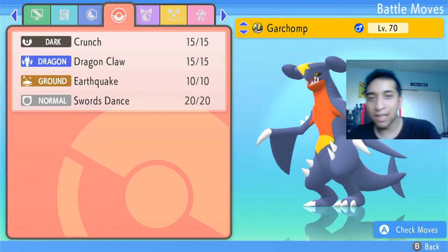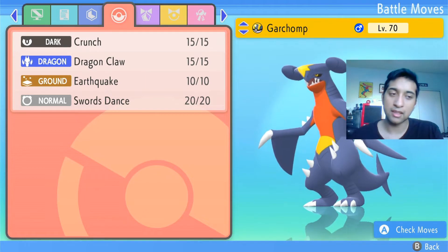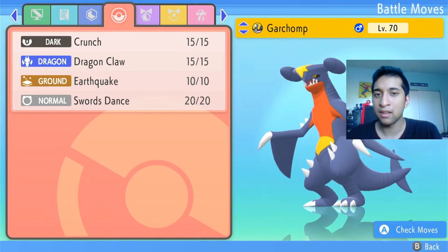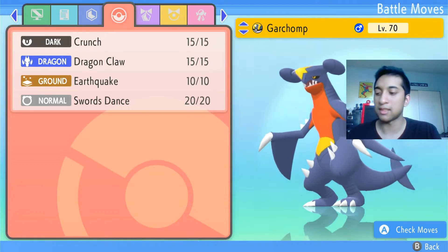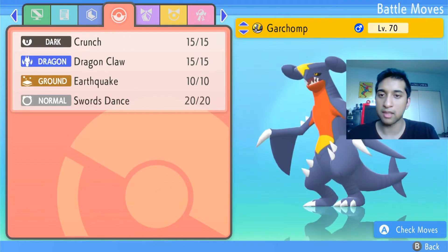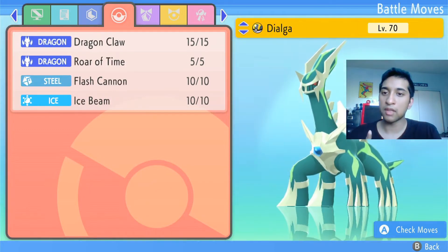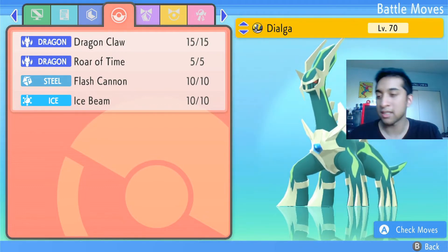The homie Garchomp, with a Dark-type move — Crunch — Dragon Claw, and Earthquake, which I had to get the TM for. According to all the guides, it says use Earthquake with Garchomp. This is the Pokemon we're hoping is the X-Factor against Cynthia. And then Shiny Dialga, who actually has a new move now — the Ice move. I don't think it had the Ice move last time.